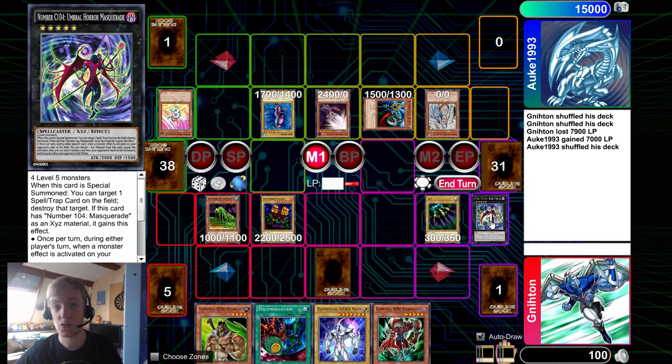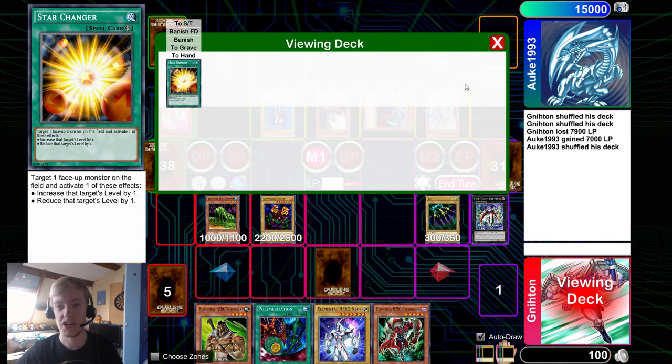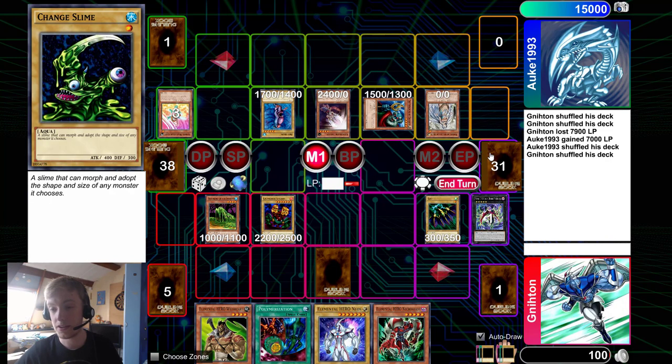Your graveyard contains one card: Chaos Number 104, Umbral Horror Masquerade. And your deck also contains one card: Star Changer. Do not pay attention to the banished cards — they are all face down just to show that they are not part of this duel puzzle, because there is no way on Dueling Book to get rid of those cards, so ignore those, they are not part of the puzzle.